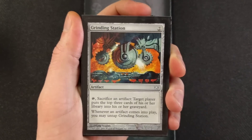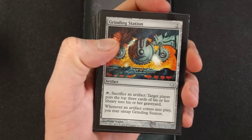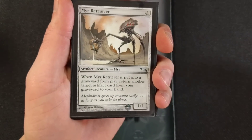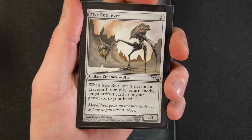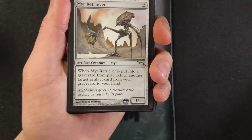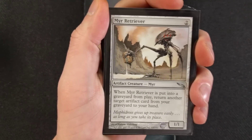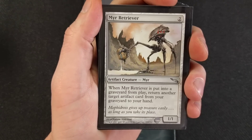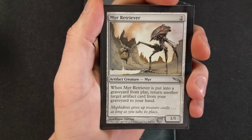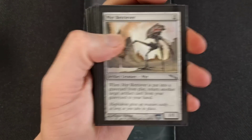Grinding Station would definitely trigger quite a bit in this deck. We are running four of these. Not a necessity for the turn one win, but it does come in handy. We can also use it to mill ourselves a little bit to find another Mirror Retriever if we have the other components we need. Mirror Retriever — for two mana to bring out, it's an artifact creature. When Mirror Retriever is put into a graveyard from play, return another target artifact card from your graveyard to your hand. It is a 1/1 and essential for this deck.